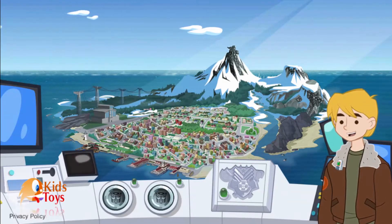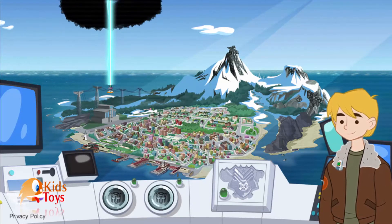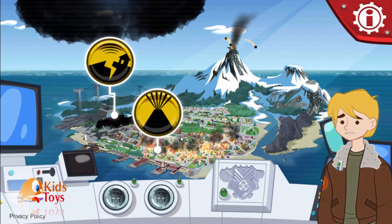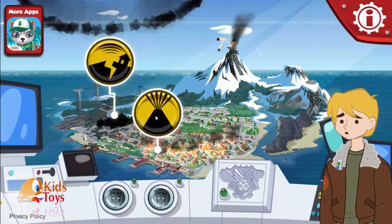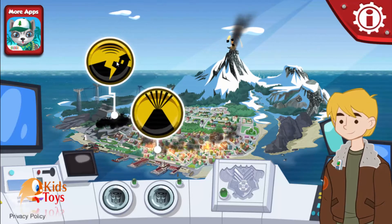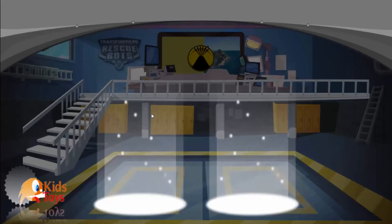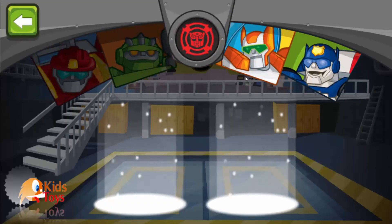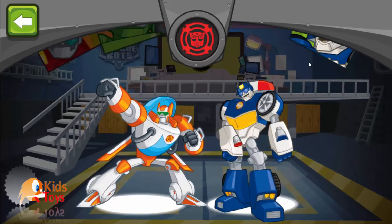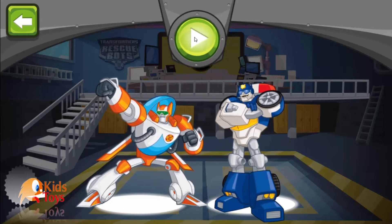Welcome to the island of Griffin Rock. Disasters have broken out all over the island — we need the team to roll to the rescue! Lava in the city. Choose which bots you want on our team. If you want to remove the Blades, Chase, we've got everyone we need for this mission. Press play to go.